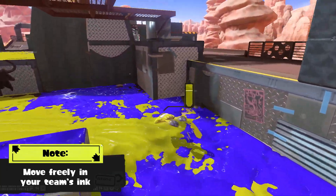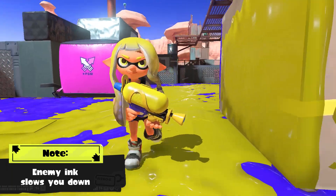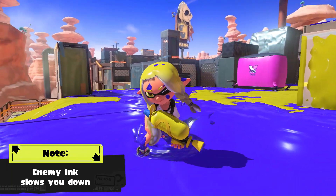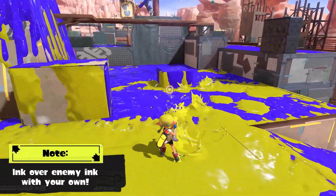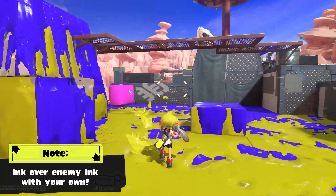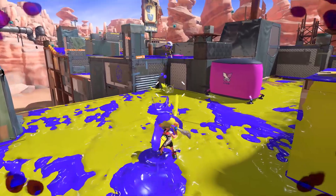Inklings are highly mobile while moving through their own ink, but they'll slow right down when trudging through enemy ink! Reclaim turf by inking over enemy territory. Now, if an inkling gets covered in enemy ink — splat!